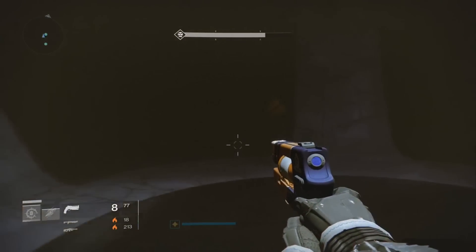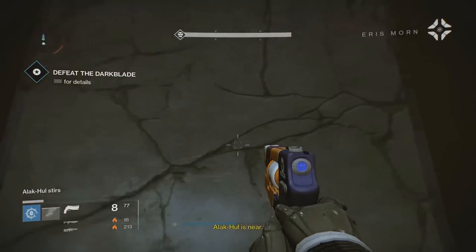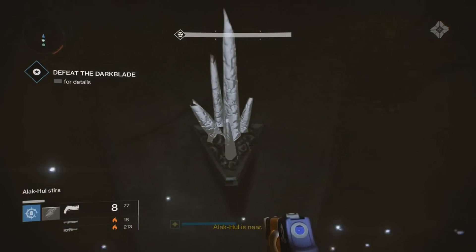From there, head to the center of the room where the four pillars are located. From here you want to jump onto the crystals that are sticking out of the sides of each pillar.